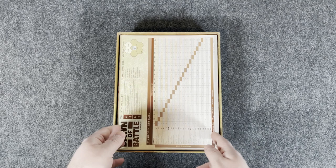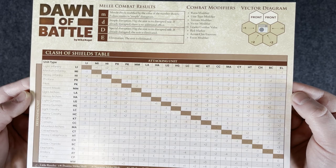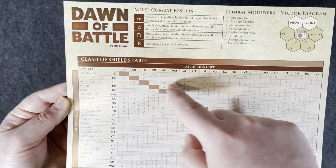We have our charts here — looks like a couple of them. So we have combat modifiers, you can see the units, combat results for the card, attacking unit, defending unit, clash of shields table. Very cool. It's a nice thick card-style player aid, by the way.